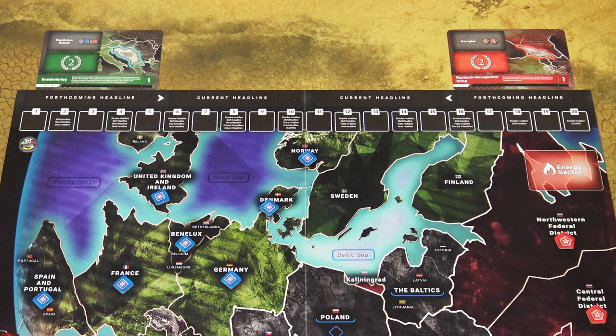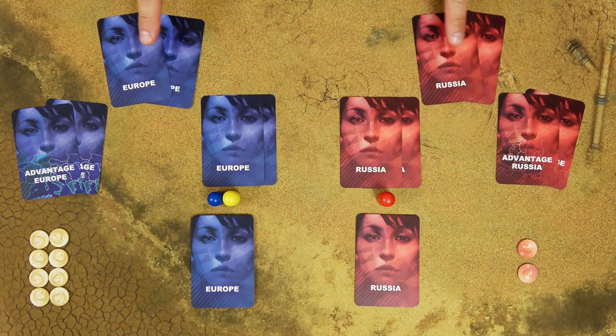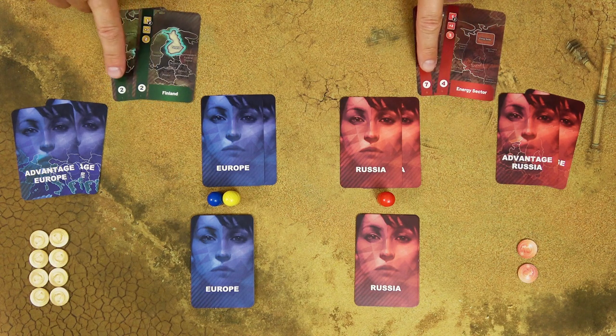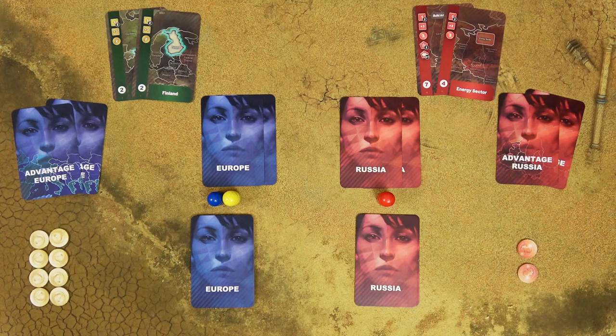Each turn consists of 3 steps. First, you advance the turn marker and in the initiative step both players choose 2 cards from their hand. These 2 cards will be used in the action phase. After players have decided on these cards, they reveal them simultaneously and the player with the higher total value — shown in the bottom left corner — acts first. Then in the action phase, players choose 1 action from each card selected in the initiative step, and may also play advantage cards.